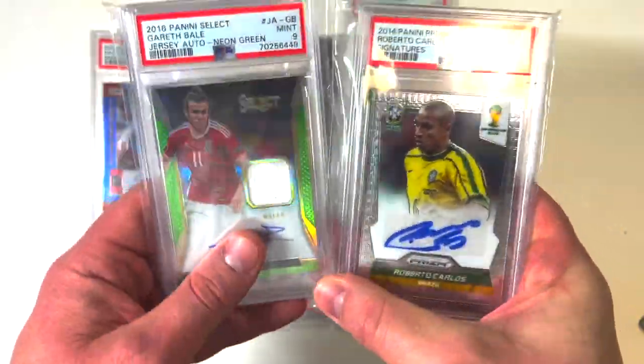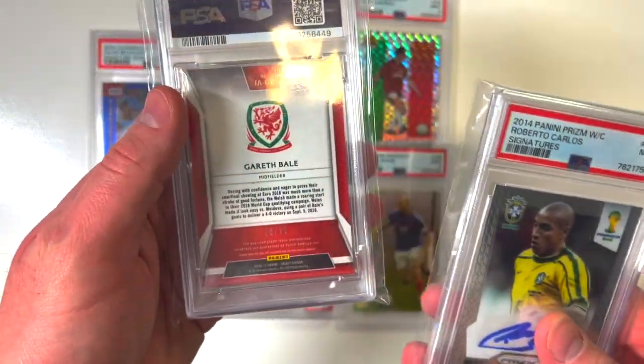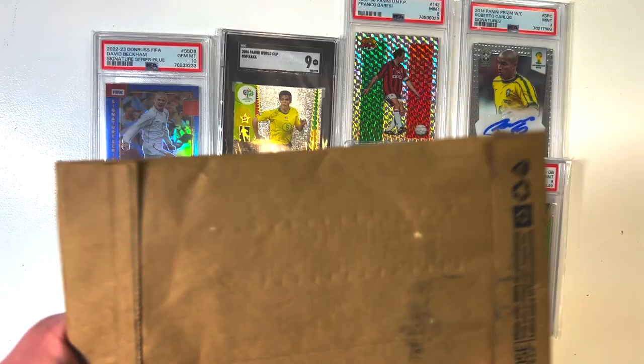And Gareth Bale right behind it there — a nine mint from Panini, a Select series out of 2016. This is sixteen of twenty-five. I decided let's just add one more package into this unboxing. We've had some pretty great luck so far, I'm hoping it continues.